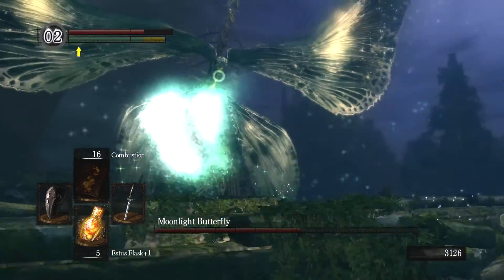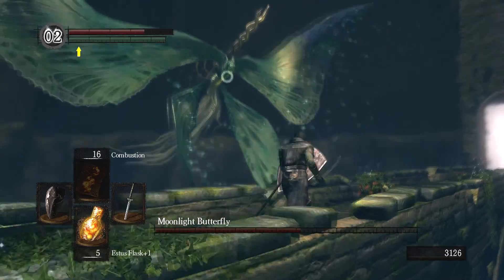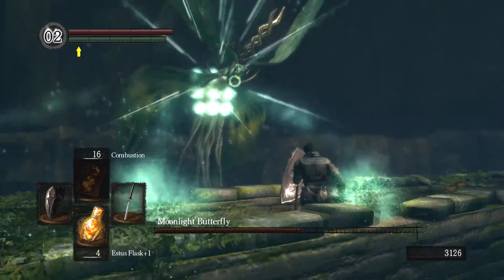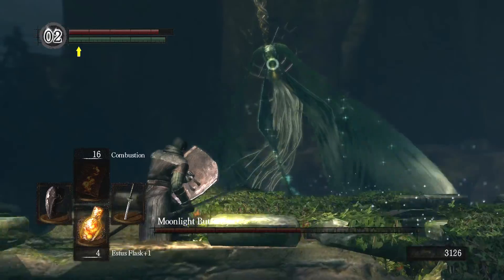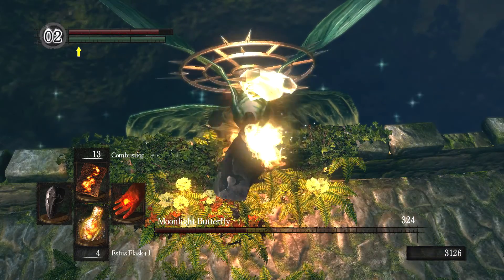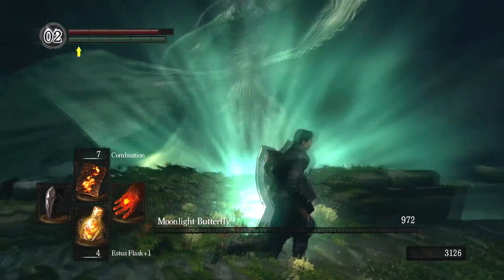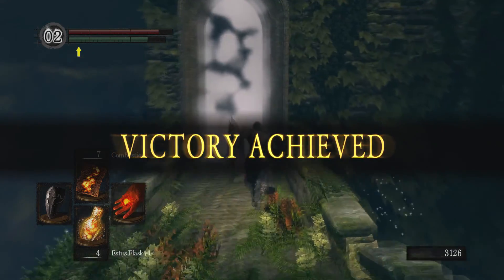There is an NPC summon you can do for this place called Witch Beatrice — I can't remember her name — but she makes this fairly easy because she's DPSing the thing the entire time. It hasn't done its laser move yet, which is kind of funny. Come on, do your Kamehameha. We're going to try pyromancy now — that's doing a fair amount of damage. Burn, butterfly, burn. And I got it. It's going to keep attacking but I'll kill it before the explosion goes off. As long as the thing is dead, that explosion won't do any damage. We have the Soul of the Blue Light Butterfly.